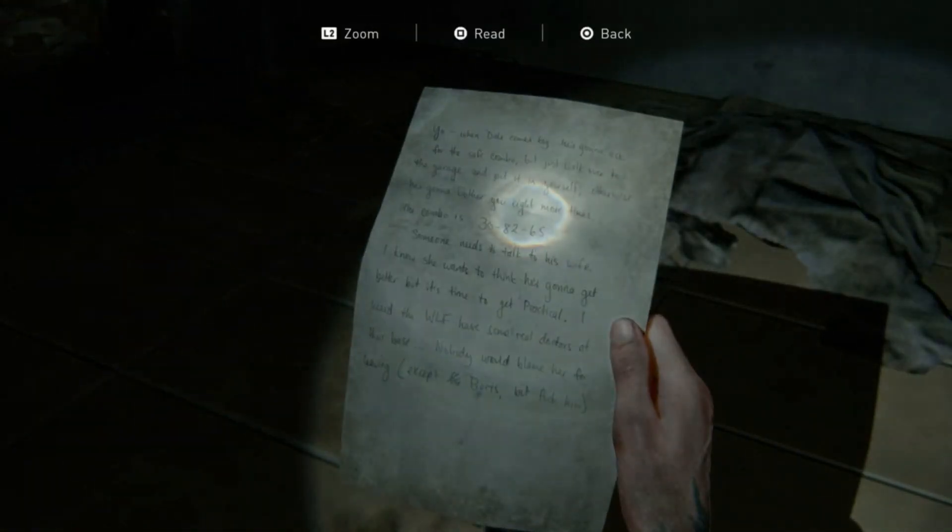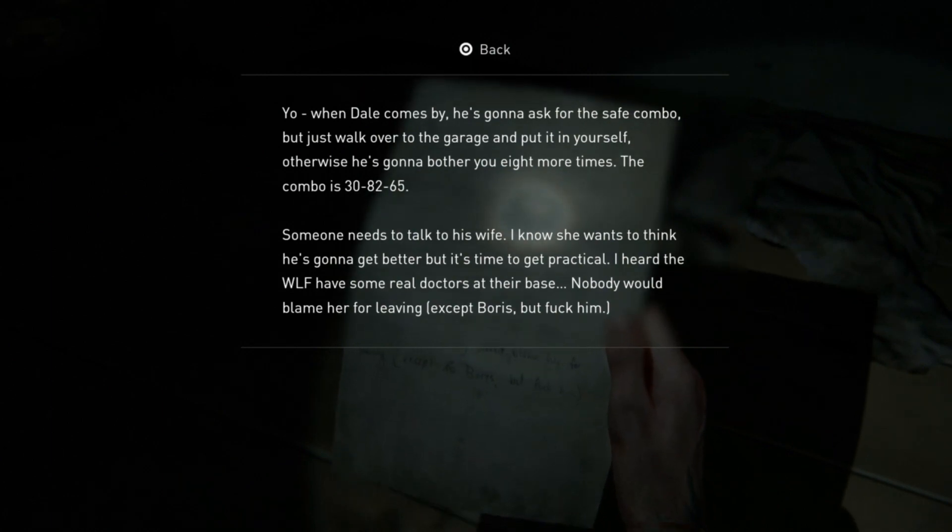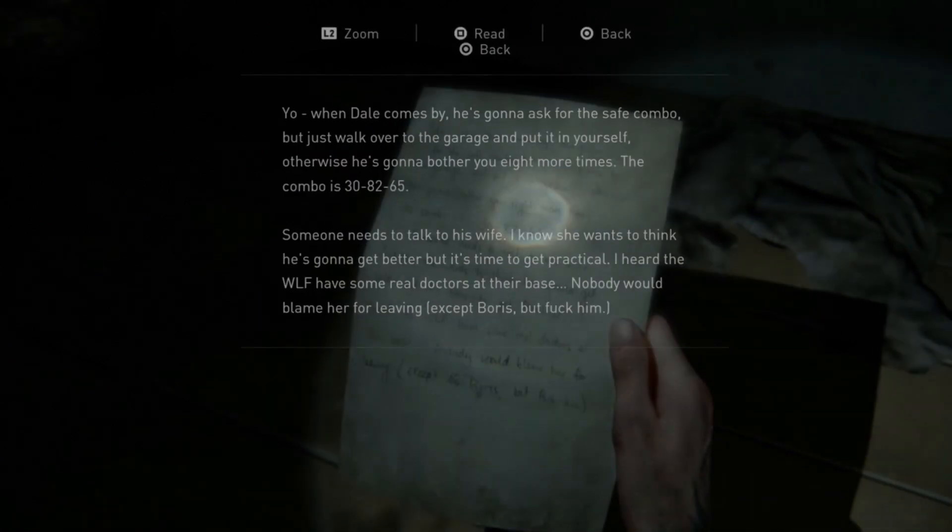Dale's Combo — this is what you want. There's the code: 308265. Input that into the safe and you got it.